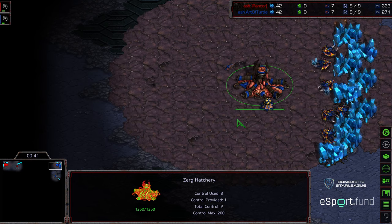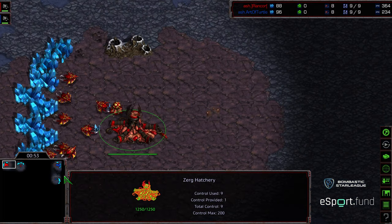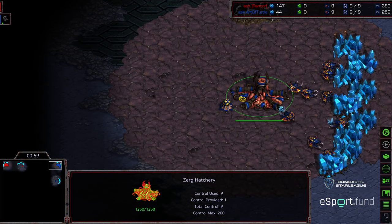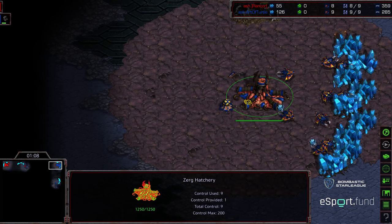Both these guys are really good players. We saw Rancor having kind of that really aggressive economic style. The Art of Turtle lives up to his name — was able to turtle up and press through after that. I'm not sure who to favor in this matchup; both are very good. I don't know their ZvZ style, but I'm super excited to cast a ZvZ. I'm hoping to see a more macro-oriented ZvZ on this match, because it is a 4-player map.